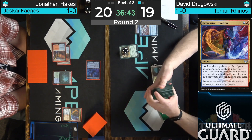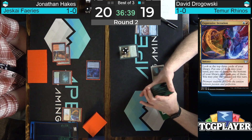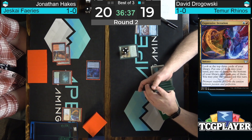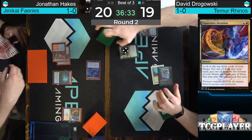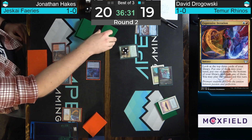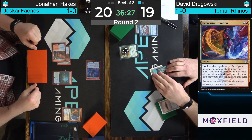I would suspect there's something like a Spell Pierce or that one Flusterstorm from the sideboard. Dragowski goes fetching with Lorien Revealed and finds Basic Island — still a little scared of Blood Moon, or perhaps has Blood Moon himself. We're going to tick Rhinos down to three counters.